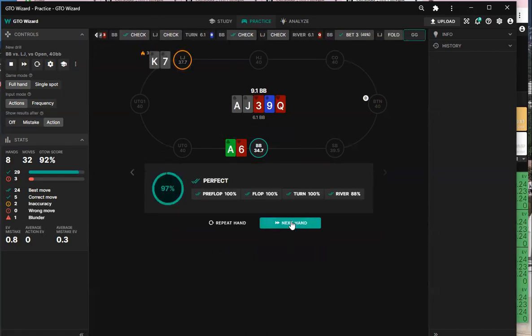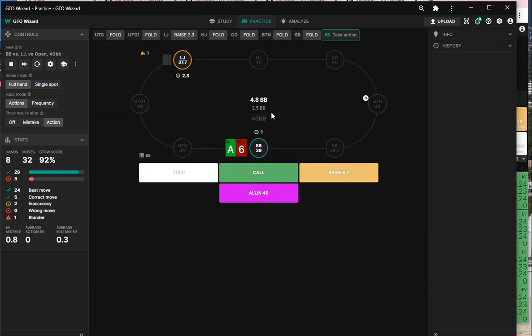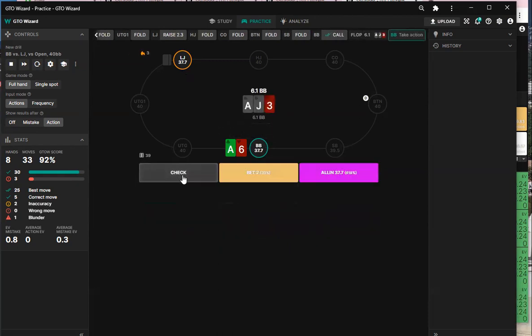We're targeting weaker portions of the range. He's protecting some king-x that we can start getting value from on the turn, plus flush draws. I'm betting 4.5 to target all the nines and queens.